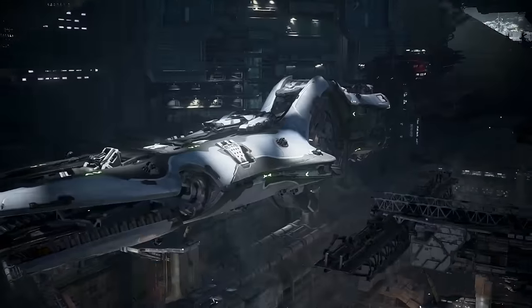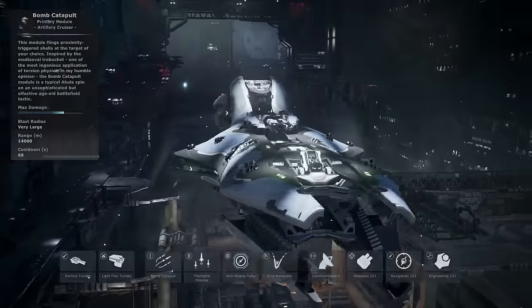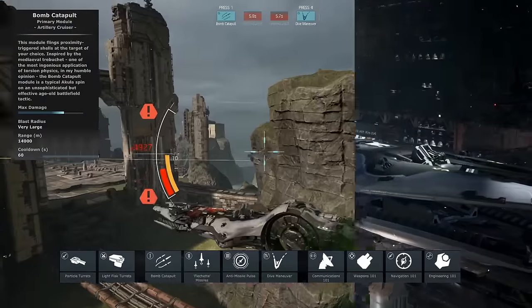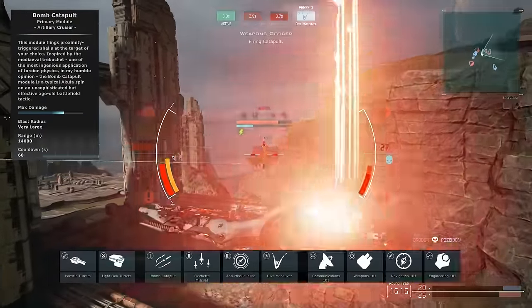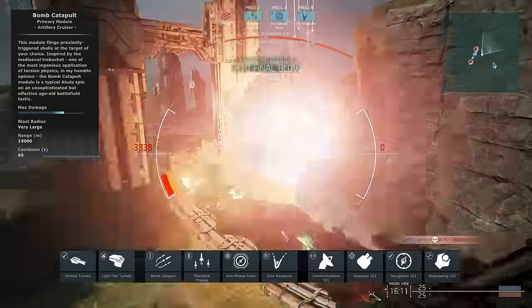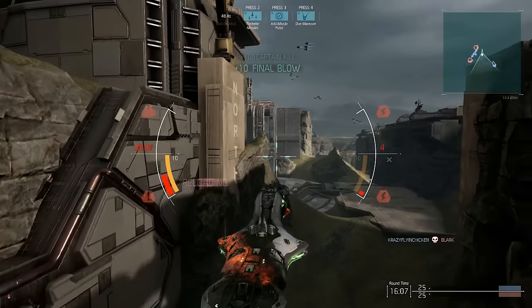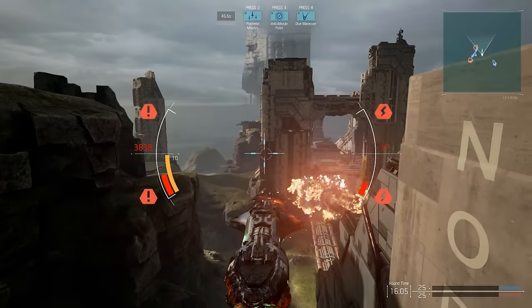The very first ship you're going to want to buy is called the Nox, and this is the Light Sniper. The reason you want to buy this is because of the Bomb Catapult. What the Bomb Catapult allows you to do is give you the widest target profile of all the ships available at the start of the game. The Bomb Catapult itself is good at killing Dreadnoughts, Destroyers, and Healers. It is basically a short-range shotgun nuke.